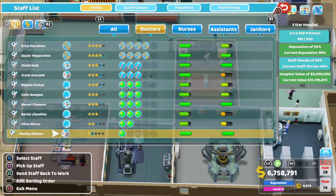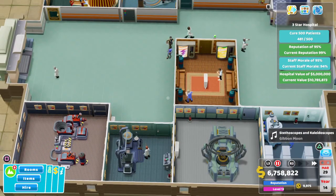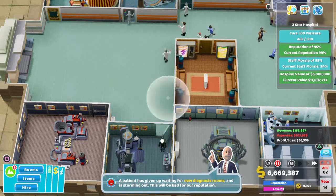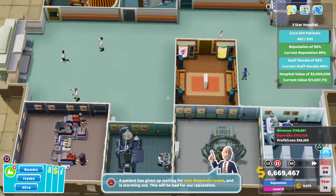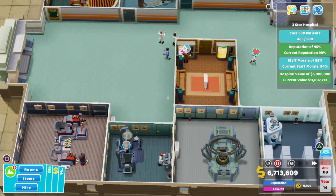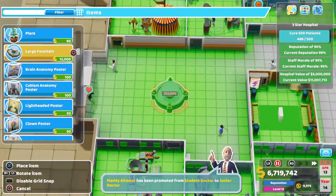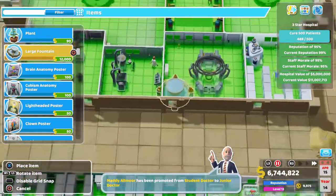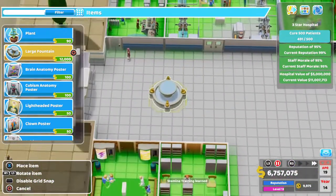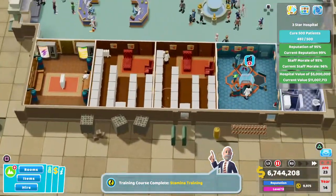Let's drop you in here. Staff morale — the easiest way is essentially to increase pay, that's going to be the easiest way. If you make everywhere attractive in the hospital, that's also going to help with staff morale. For example, we could put a large fountain down here and here, that's going to help with staff morale. We stick one here — you can see already that's bumped up to 95, no problem. Let's take another one down — see, 96. You make sure everyone's well paid.